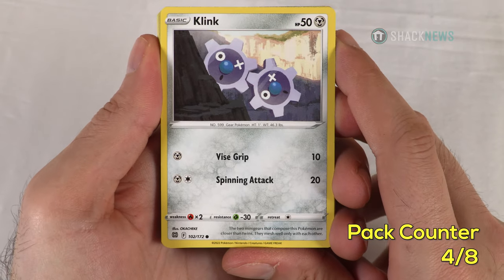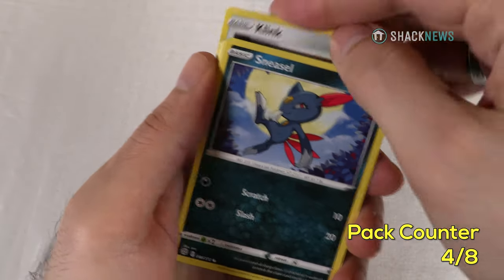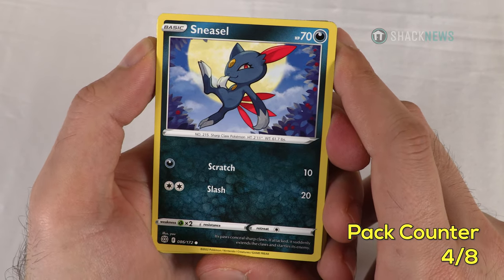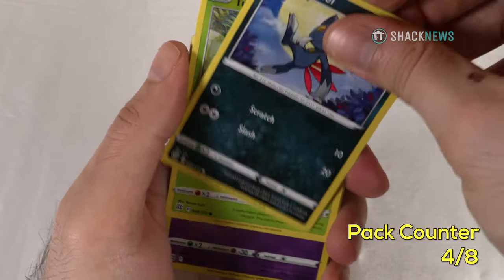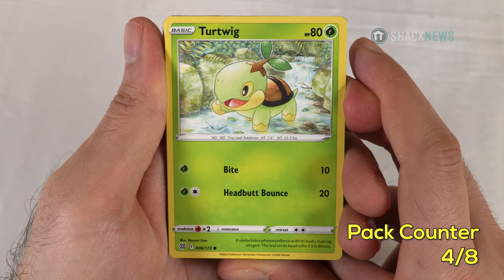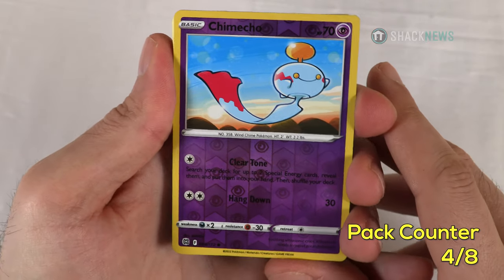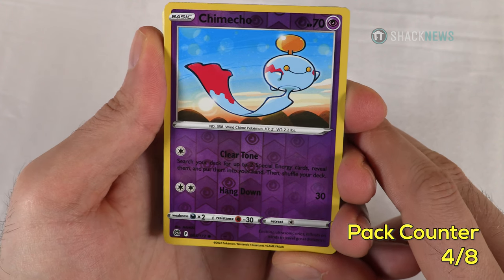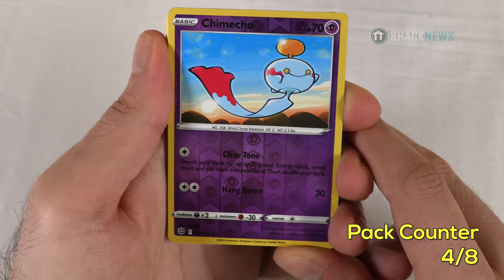Klink — 50 HP steel type, Vice Grip for 10 for one steel, Spinning Attack for 20 for one colorless and one steel. Sneasel — we've seen its evolved form earlier. 70 HP dark type, Scratch for 10 for one dark, Slash for 20 for two colorless. Turtwig — 80 HP grass type, Bite for 10 for one grass, Headbutt Bounce for 20 for one grass and one colorless. Chimecho — 70 HP psychic type. Clear Tone for one colorless: search your deck for up to two special energy cards, reveal them, and put them into your hand. Hang Down for 30 for two colorless.